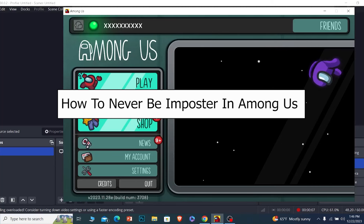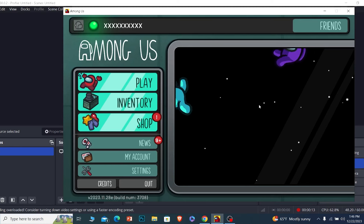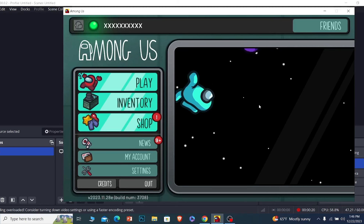How to never be an imposter in Among Us: there is no setting which allows you to never be an imposter. Among Us has a game setting which randomly chooses the imposter, so if it randomly chooses you there's nothing you can do — but there is a setting through which you can minimize your chances of being an imposter.